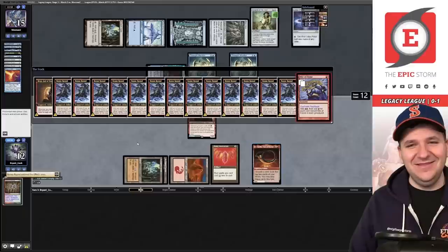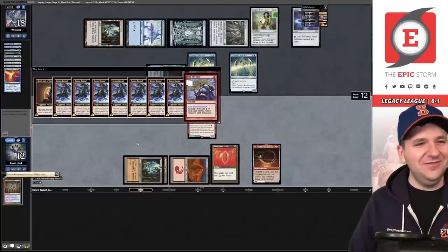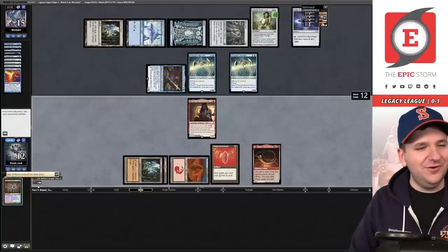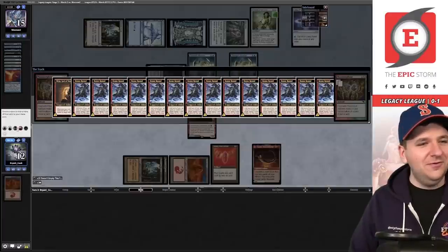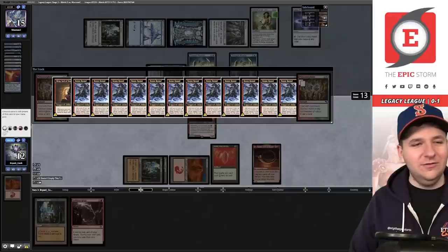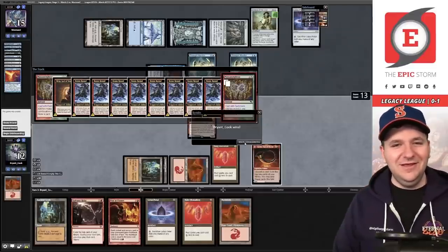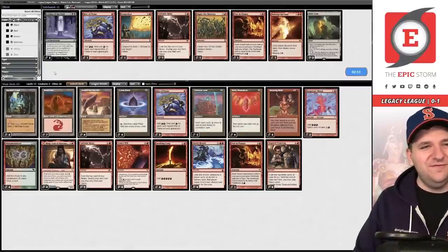I'm going to break Magic Online — it's going to happen. Need to not accidentally deck myself here. Rite of Flame again — oh my. Oh my. I heard you like Rites of Flame. This is amazing. We have 30 red mana. Let's play Manamorphose, Birgi triggers. We'll make black, blue — white, green, red, black. They concede. That was sweet — that was exactly what we wanted to do here.